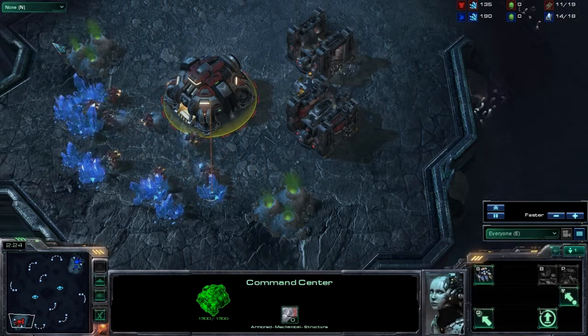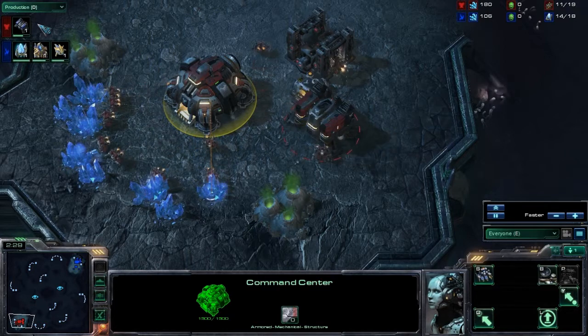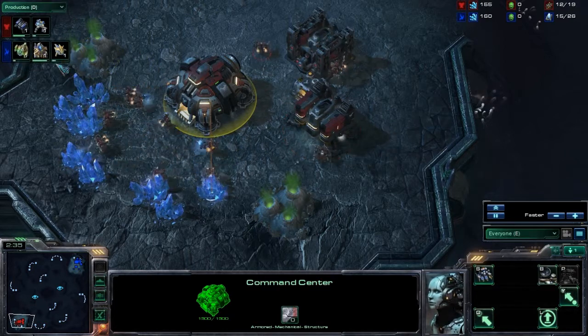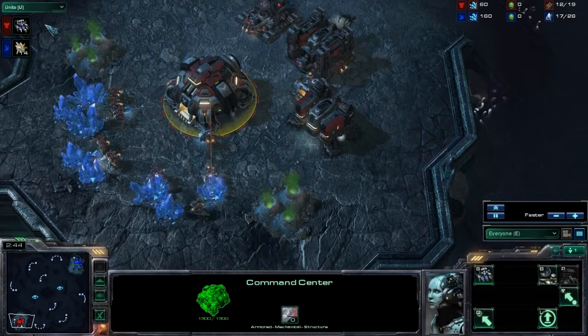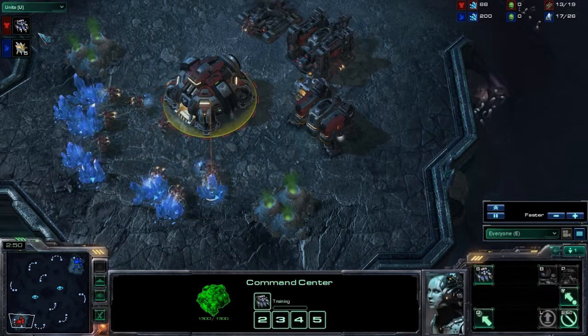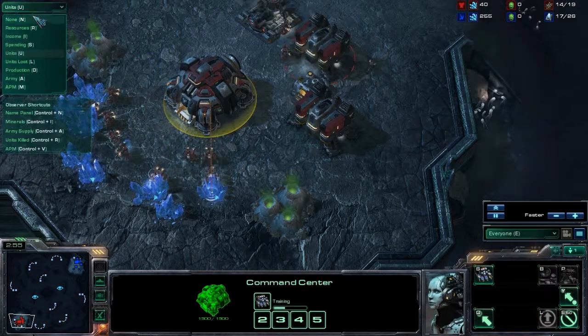In the upper left-hand corner, you can see the tab interface, which is commonly set to the production tab, where you can see which units and buildings each player is currently researching, constructing, or training. Sometimes casters will turn on the units tab, which shows the number and kinds of units that each player has at the moment. You can see there's a whole list of other options available to casters as well.